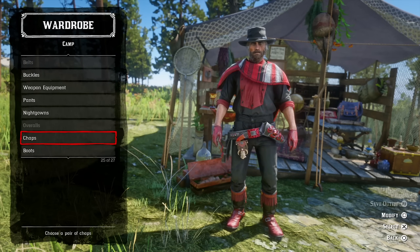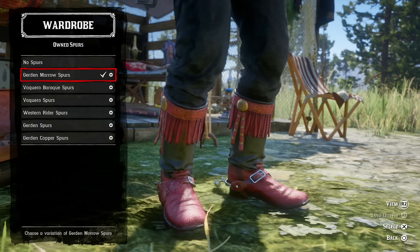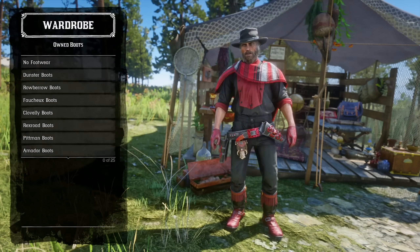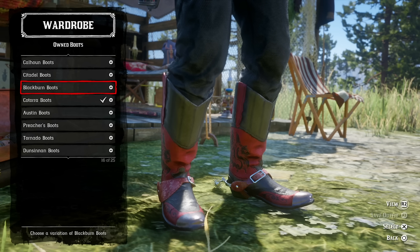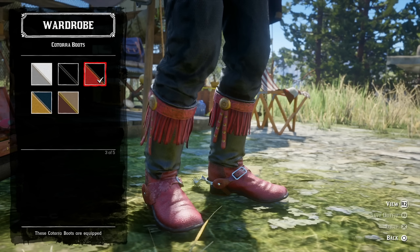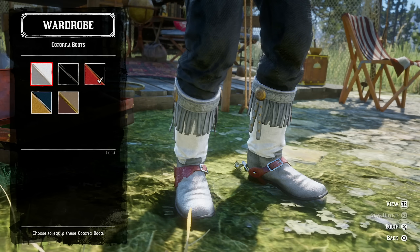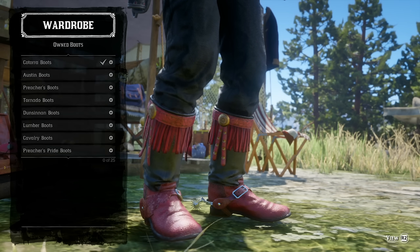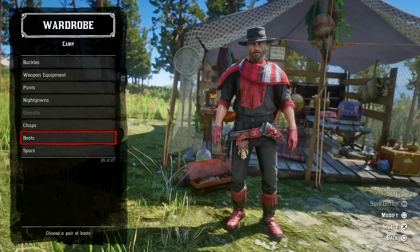Probably my favorite thing about this outfit besides the Red Chuparosa poncho: the spurs are the red Guerdon Moro spurs. But my favorite thing is honestly the boots — the red and black version of the Katora boots. They don't look good in too many styles, but with this outfit they look pretty good. I've made two other outfits featuring the white and the blue and beige versions, but the black and red with this outfit looks pretty cool.